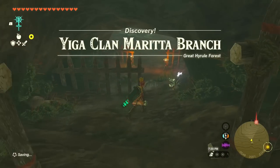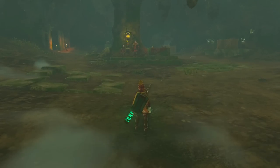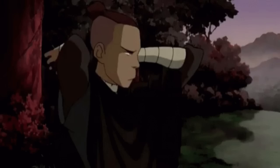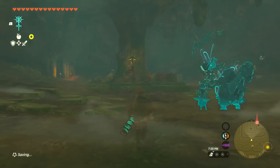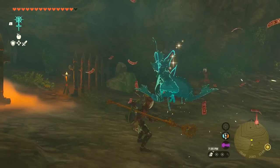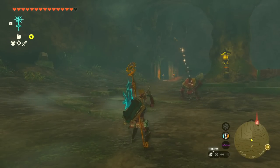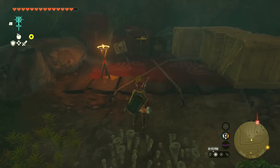Yiga Clan Marita Branch. Alright. Hey guys, you don't have a door for me to knock on this time. Oh, who's there? You're Link. How do you know? I've got my face covered in a mask. Come to free our tailor, have you? You'll have to get through us first. Well, this shouldn't be too much of a problem. And that's the technique I want to learn. Nice. I'll be taking all those bananas — thank you. Is the tailor back here somewhere? Just a crate full of bananas. I'll take those too, thank you.